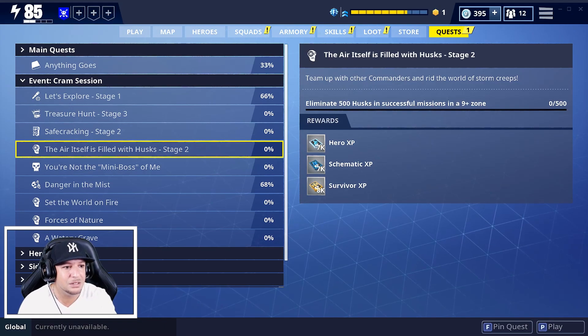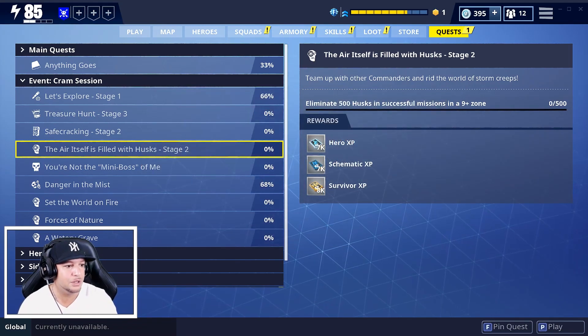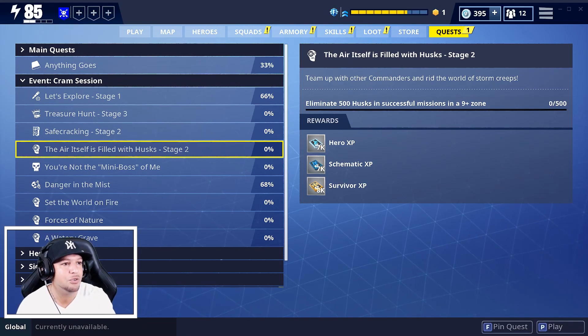Performance fixes include: fix for the hitch when equipping an ability that uses a placement indicator, and fix for the hitch when the pickup message appears - stuff you probably don't even notice. For heroes, the event store will feature Mega Base Kyle for the duration of the Cram Session.